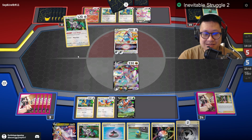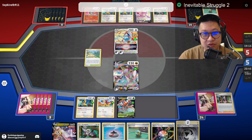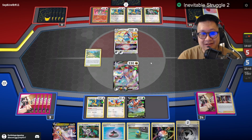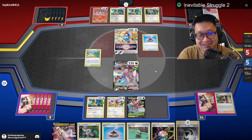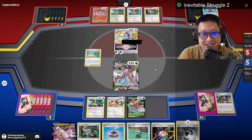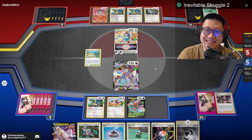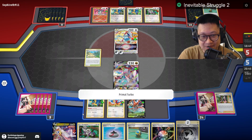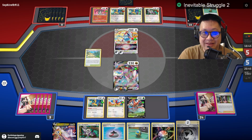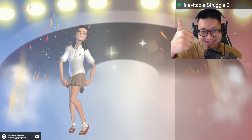His hand is looking really, really low. There's nothing that can stop this Duraludon from setting up right now. I think Charizard's gonna — 18 cards, you're running — all the energies already went onto that Evil Tall. He's like, there's nothing left! GG! GG!